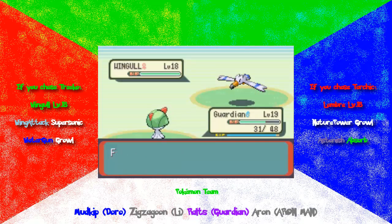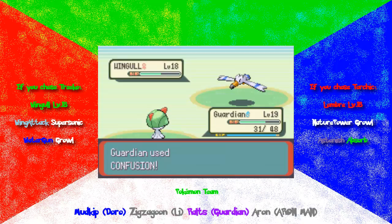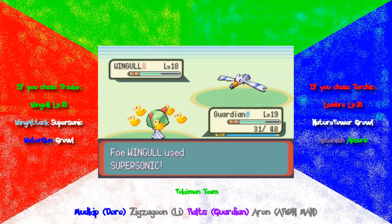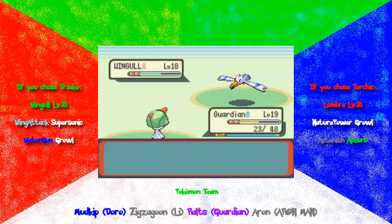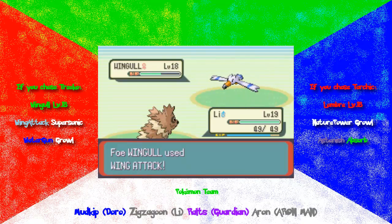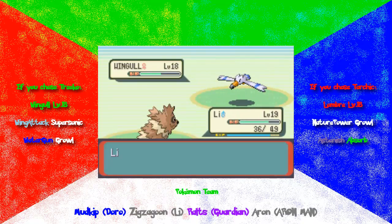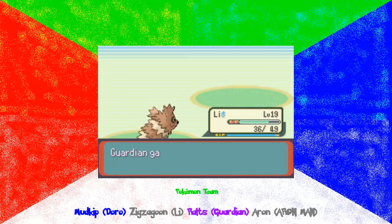And confusion. Thankfully that Supersonic isn't hurting me — well, it would only confuse me. I'll just switch back to Lee; just don't hit yourself. Lee is actually a bit faster than this Wingull, as I found. Let's go ahead and hopefully take it out with this Headbutt. Yes! So Guardian at least leveled up — I don't have to worry about Guardian anymore.